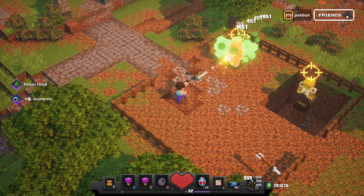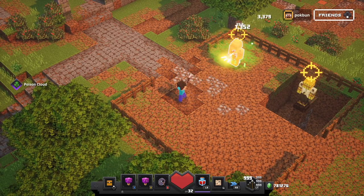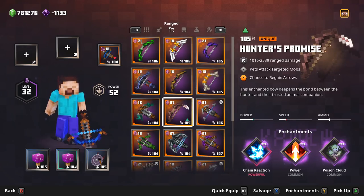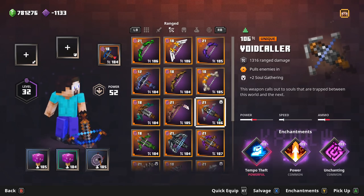Butterfly Crossbow shoots two enemies at once. Hunter's Promise has a chance to regain arrows. Azur Seeker increases fire rate. Void Caller pulls enemies in.